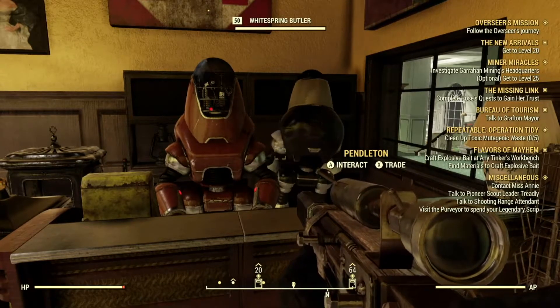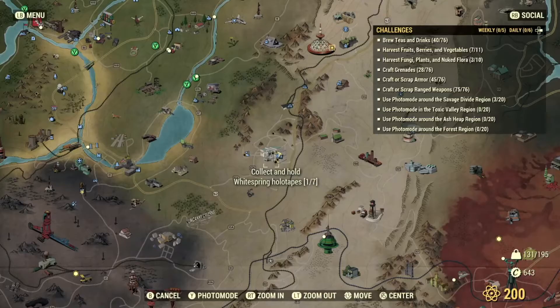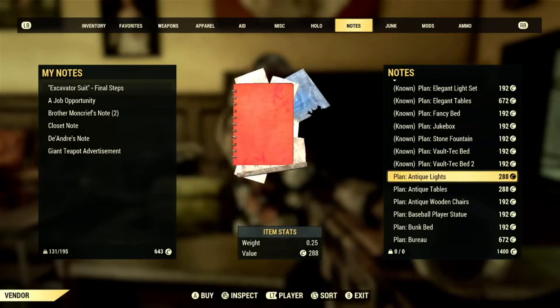So to get the Antique Lights and Antique Tables, you have to go to White Springs, which is right here. Then Stock Pendleton, all the way here, and you go to here.